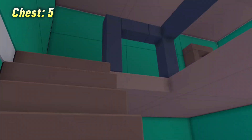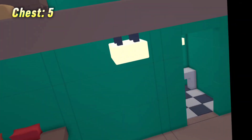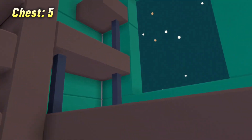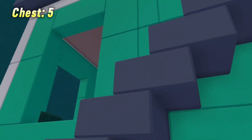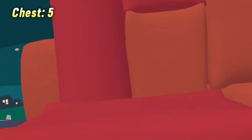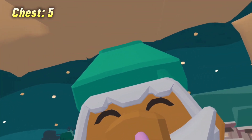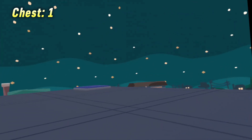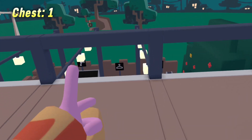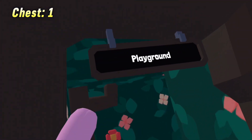For the last one, you're gonna go ahead and head up these stairs and go again up these stairs, then go onto the roof of this house. You'll be greeted with this — if this is a new server, you're just gonna break it down. And here's the last one: just click his nose and his hat pops up. That is the five hidden chests for the Starter House.